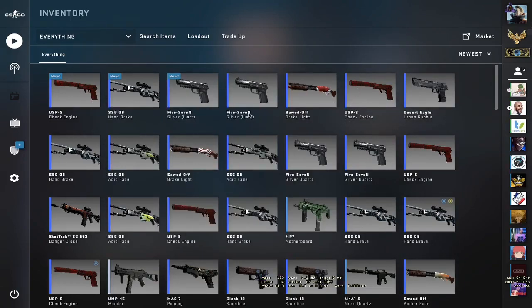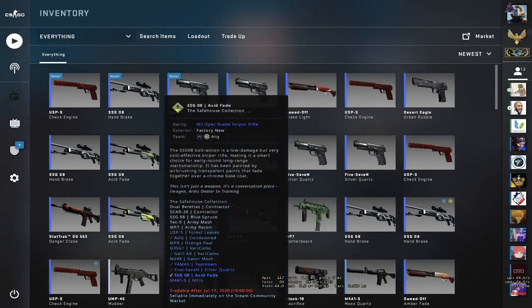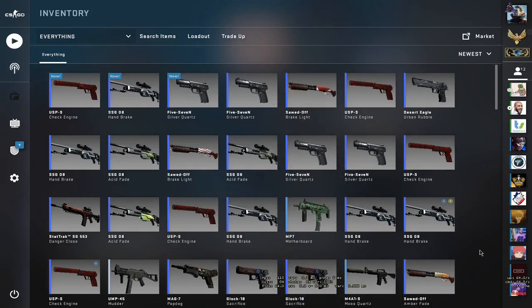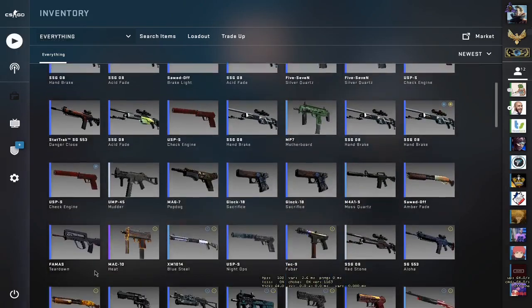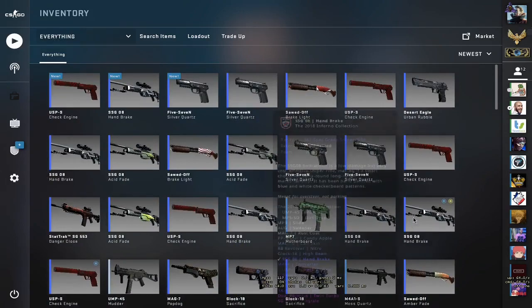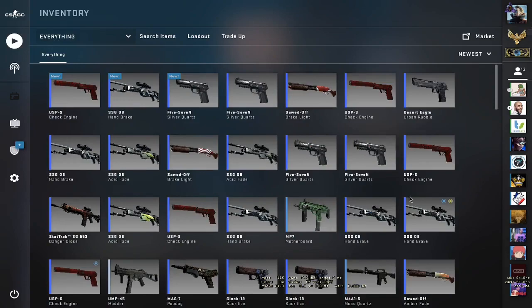Don't forget we have a giveaway going on for 100 subscribers for two Factory New Acid Fades. Don't forget to subscribe and share the videos with your friends. We now have around four or five USP-S Check Engines — maybe I'll give some to you guys, or give you some inputs for a trade-up. Tell me in the comments which one you want. See you guys in the next video!